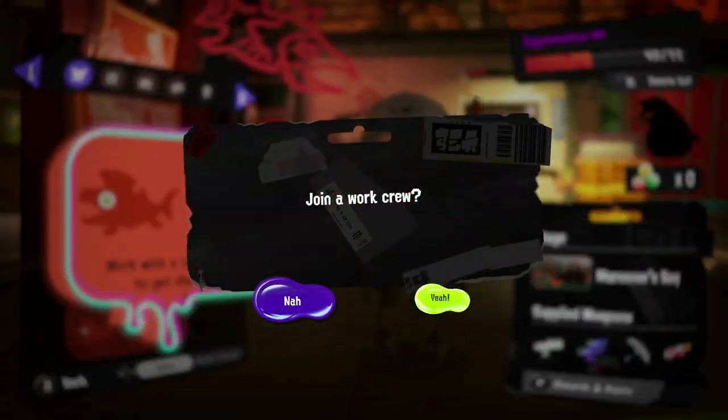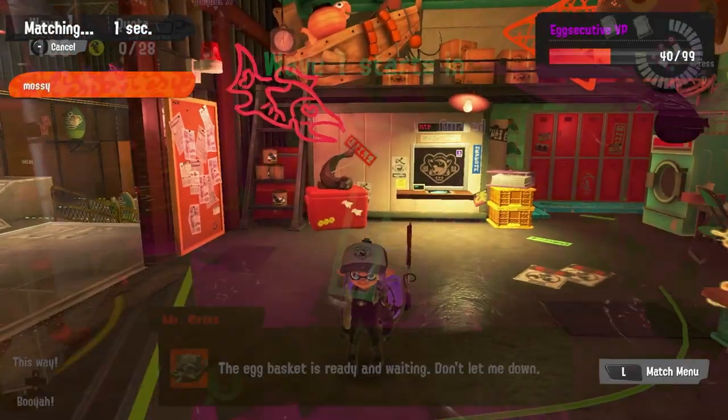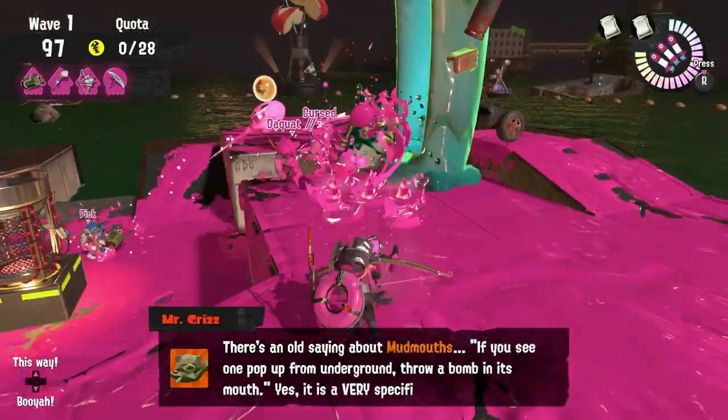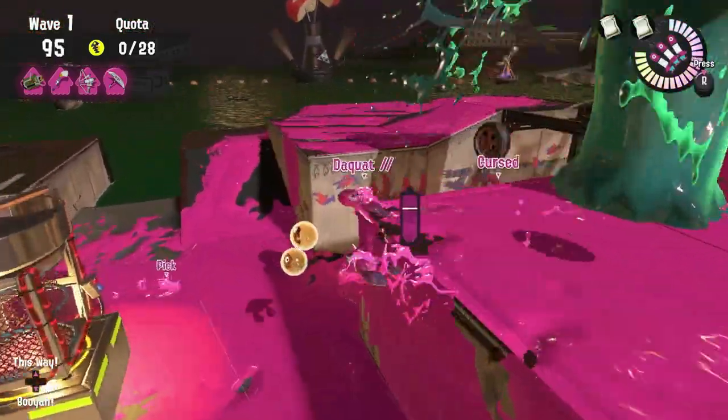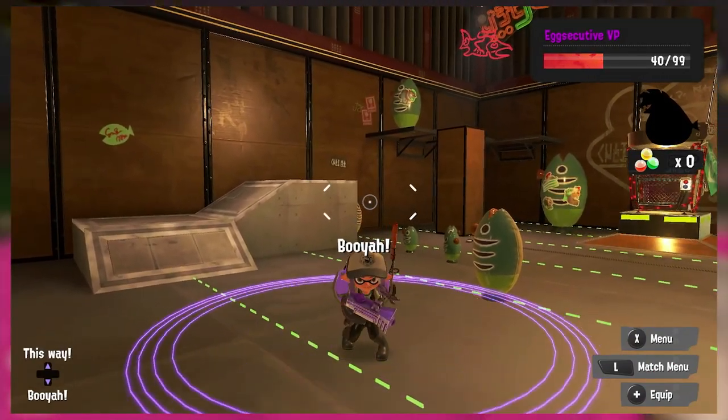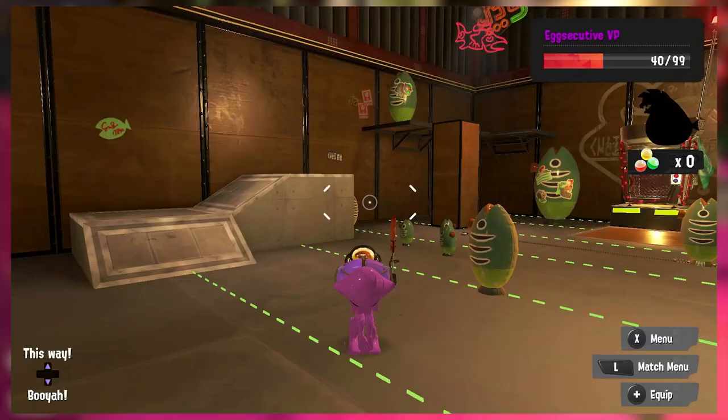Freelance is the way most people play Salmon Run, and funnily enough, it's also the hardest way to play the mode. The game puts you into a round with three random people, and with the only ways to communicate being 'this way' and 'booyah,' it's really hard to communicate and coordinate with your teammates.